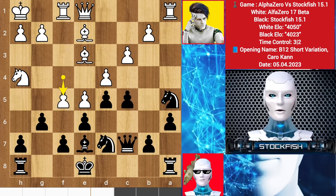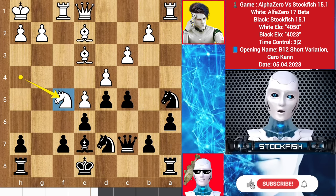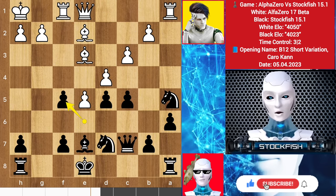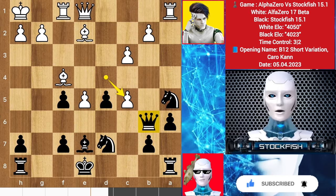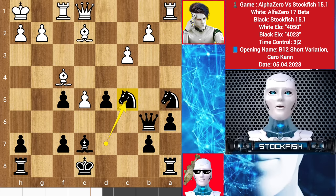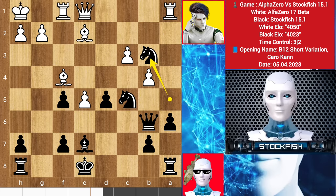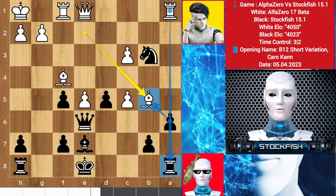Back to the position — we do see here pawn takes f5. Alpha sacrificed his knight by playing knight takes f5, pawn takes, bishop here, threatening to play the same tactic as I told you. So queen b6, pawn takes c5. I told you that the queen cannot take it because of b4. So here I played knight takes c5, b4, knight b3. Alpha takes the pawn to target this, queen slides on e6. Alpha played bishop b5 check — the pawn cannot take the bishop because you will lose your rook.